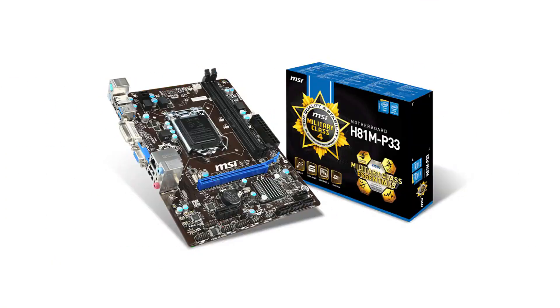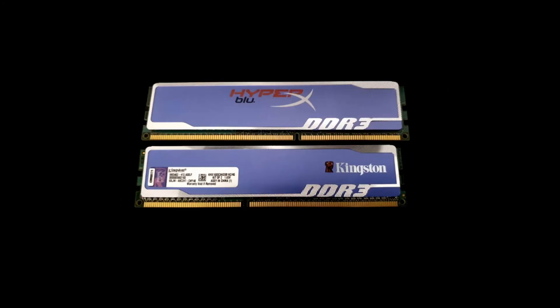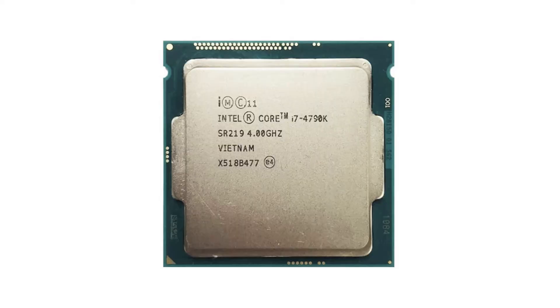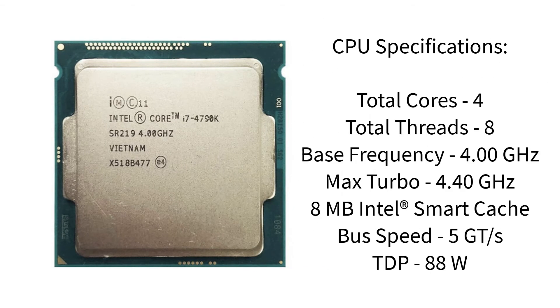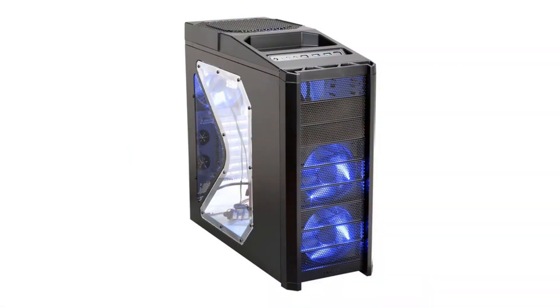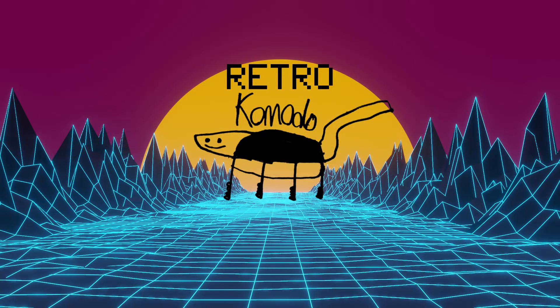The testing setup I'm using is an MSI H81MP33 motherboard using 4GB of Kingston HyperX Blue DDR3 running at 1600MHz in dual channel mode. For the processor, I'm using the fastest socket 1150 CPU made — a quad-core 8-thread 4790K running at 4GHz with a 4.4GHz boost, which only cost me £66.45, so that eliminates the CPU as a bottleneck. The case is an Antec 900, and Windows XP is running from a 128GB SSD.